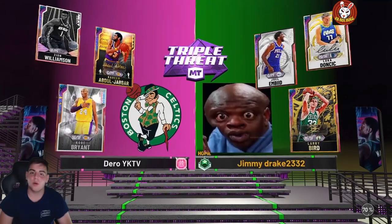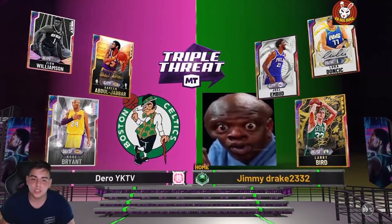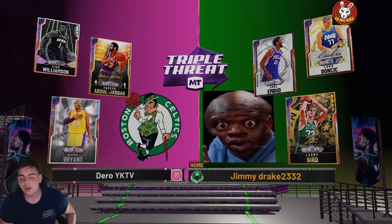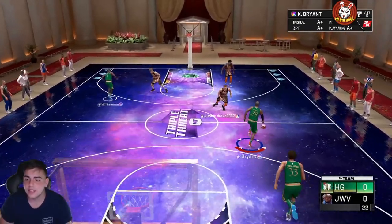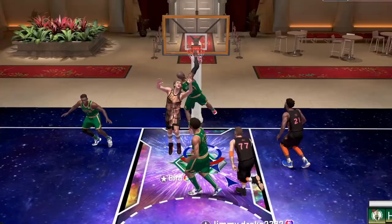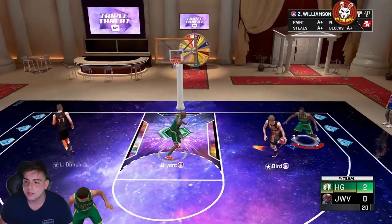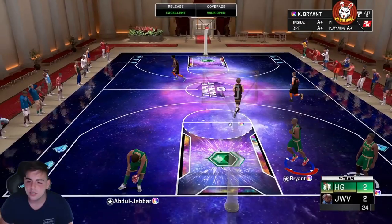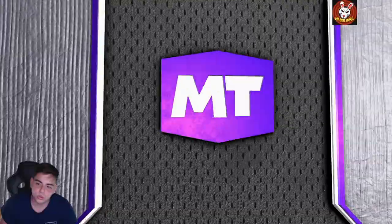Here's the next opponent — Joel Embiid, Luka Doncic, and Larry Bird. This is a nice matchup. We're putting Kobe on Doncic. I don't use a shot meter — my opponent is using one. We're not lagging, let's go! Kobe hits a 360 on Larry Bird — 2-0. Zion on Bird — that's a green, 2-2. This kid's looking pretty decent so far.